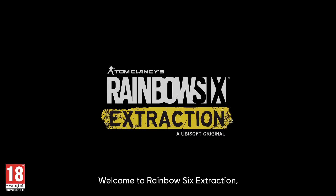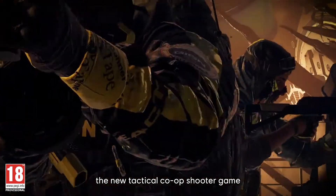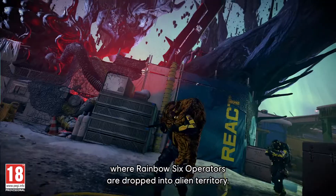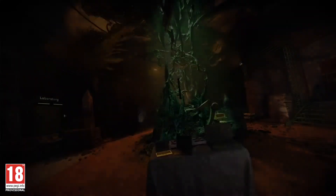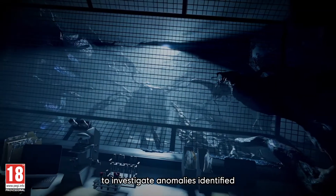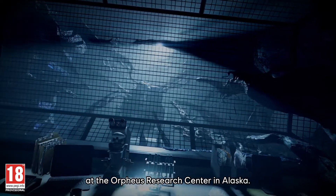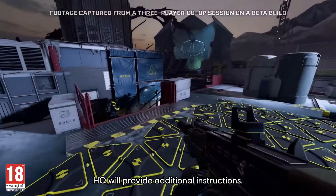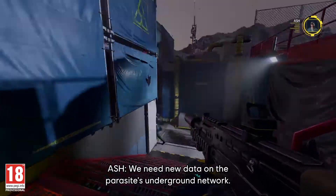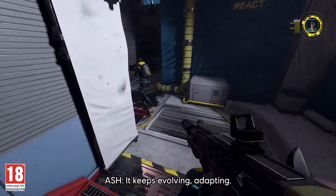Welcome to Rainbow Six Extraction, the new tactical co-op shooter game where Rainbow Six operators are dropped into alien territory. In today's walkthrough, we're on a mission to investigate anomalies identified at the Orpheus Research Center in Alaska. HQ will provide additional instructions — we need new data on the parasite's underground network. It keeps evolving, adapting.